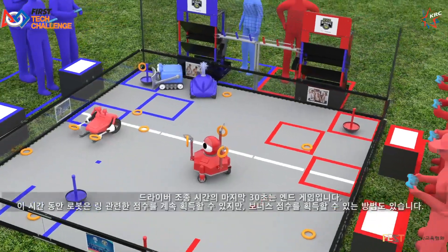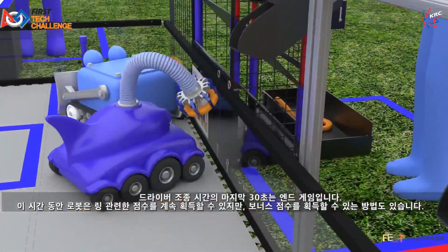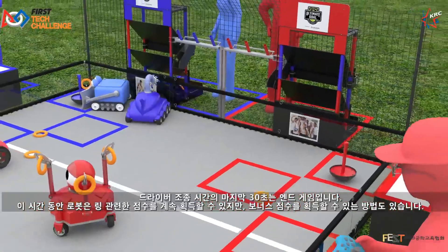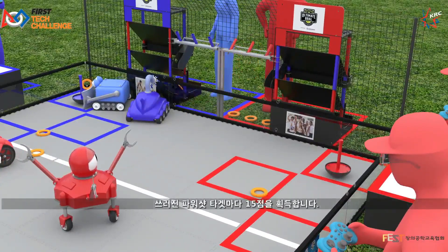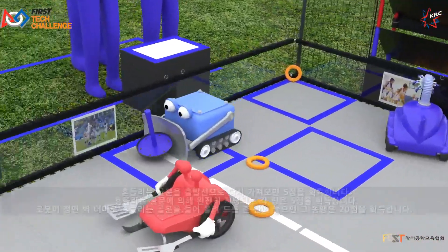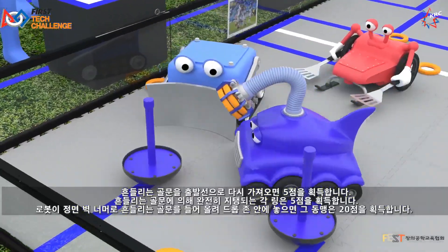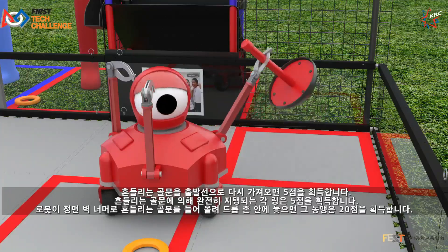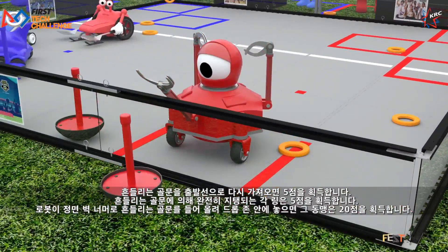The last 30 seconds of the driver-controlled period is the endgame. During this time, robots may continue scoring rings, but there are also ways to earn bonus points. Each knocked-down power shot target earns 15 points. Returning a wobble goal to the start line earns 5 points. Each ring fully supported by the wobble goal earns 5 points. If a robot lifts a wobble goal over the front wall into the drop zone, its alliance earns 20 points.